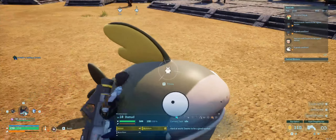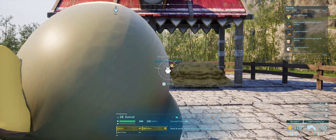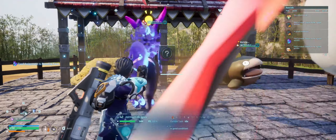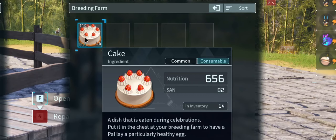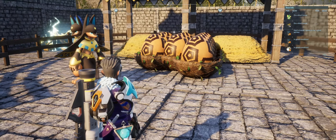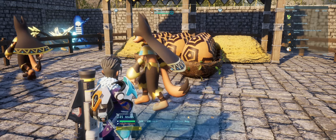But since I wasn't able to do this, we're going to have to work with what we have. Once you have the pals you need, simply assign them to the breeding farm and put some cake into the box. Each cake provides you with 1 egg, so I'd recommend having a lot of cake as the chances of getting your desired pal are really low.